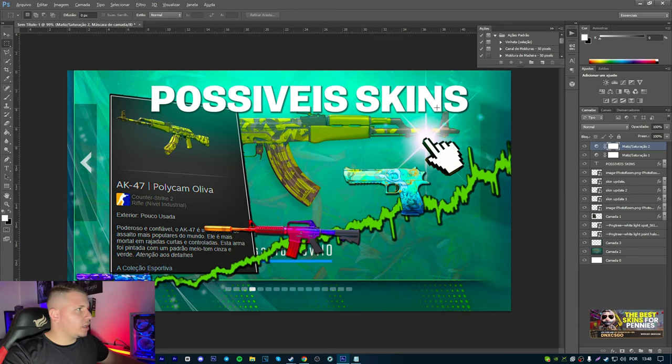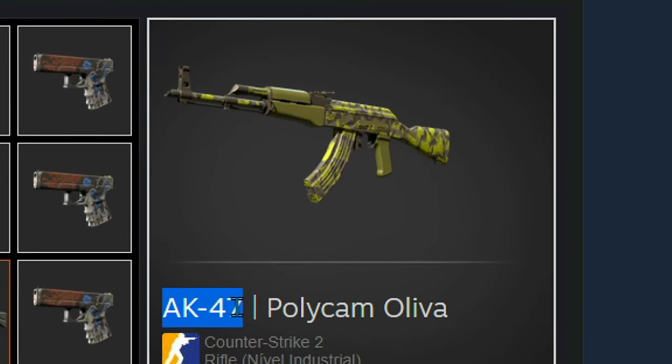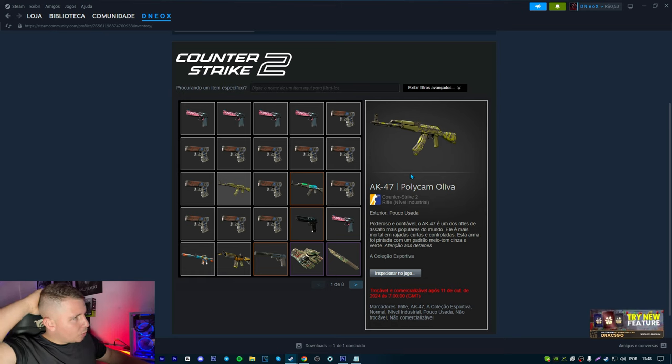Recently, new skins launched in Counter-Strike, right? And I'm making several videos explaining some things. As I already told you guys, I even dropped a skin that I believe will appreciate a lot in Counter-Strike — basically this one here: the AK-47 Polycan Oliva. It's minimally used; I was lucky to get it with float 0.08. There's a good chance it will appreciate a lot in the future — at least around 20 to 30 dollars.